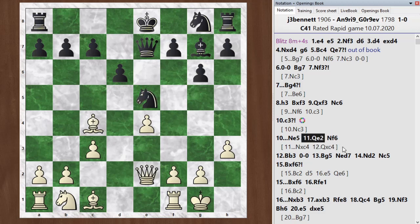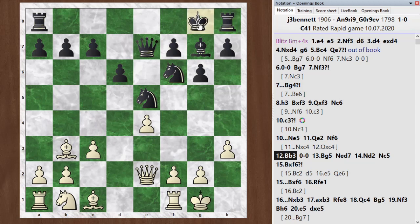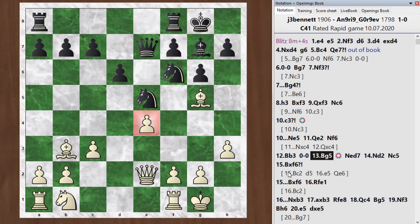Maybe still a slight edge for white. He developed his other knight, knight f6 — that's not bad — and I decided to keep my bishop on with bishop b3. He castles. I get my bishop out with bishop g5. I'm starting to worry about the pressure that's building up on the e-pawn. Now that he's castled, it's something I have to be worried about; I don't have those tricks anymore defending it.